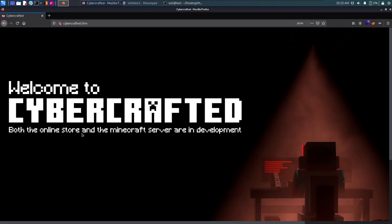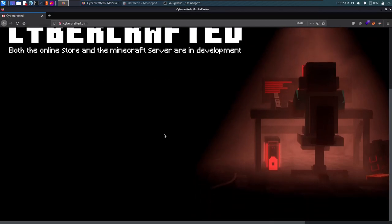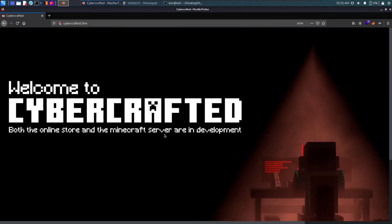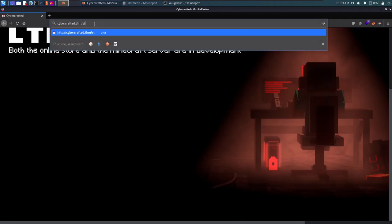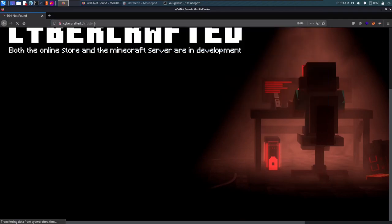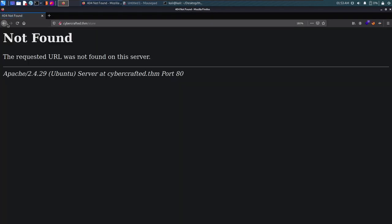We see a page saying 'Welcome to CyberCrafted — both the online store and the Minecraft server are in development.' We know the Minecraft server is on port 25565 and is under development. But we don't see any store. It could be a subdomain — browsing to store.cybercrafted.thm gives us a 'Found' response, so it could be a directory, subdomain, or separate site.